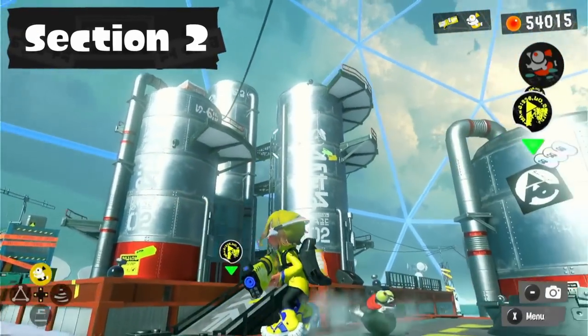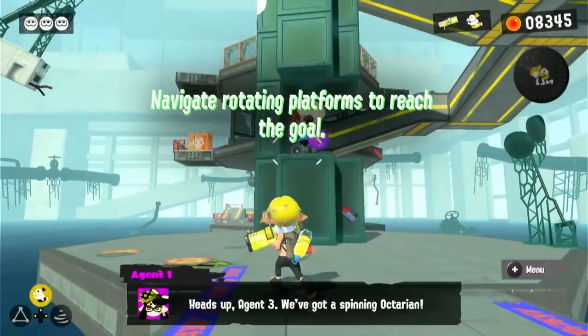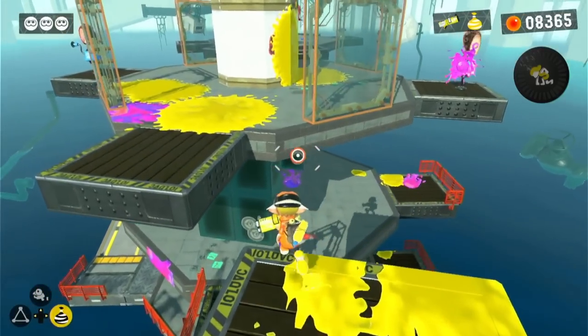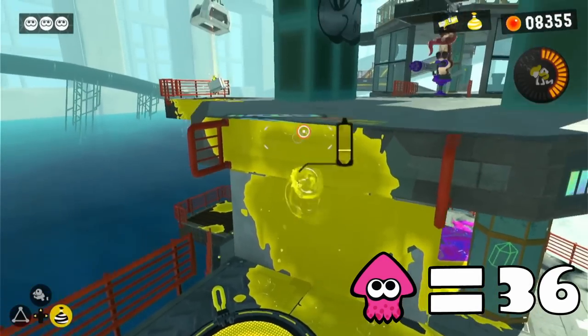Now we're onto Section 2 of Alterna, and the only level I played in the previous video was Splitting Crosshairs, so we have a few levels left to play. Our first level is called 'Twirling, Swirling, Whirling,' and we have to move along these spinning platforms that contain enemies. It's not very difficult to complete, but we do have to climb up this wall at the very start of the level.